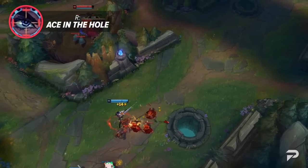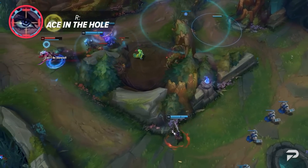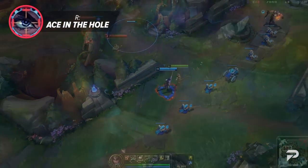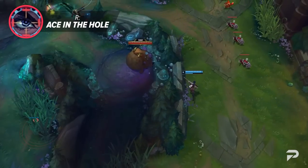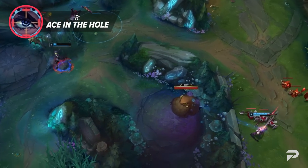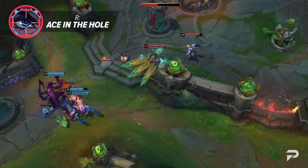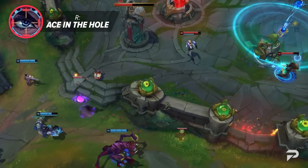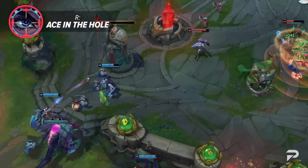Caitlyn's ultimate is Ace in the Hole. She locks onto an enemy champion and channels for 1 second, revealing them and herself. Once she completes the channel, she fires a homing bullet that deals damage to the first enemy champion hit. This is often thought of as a finishing move, but you should also see value in using it before the fight even happens — especially against assassins. If you ult them right before a fight breaks out, it makes it much riskier for them to jump in, just make sure there aren't any tanky foes nearby to take the bullet for them.